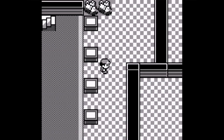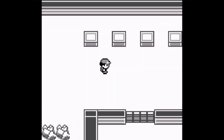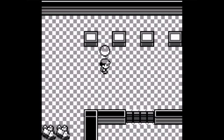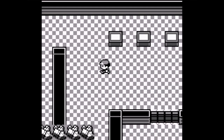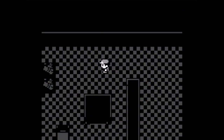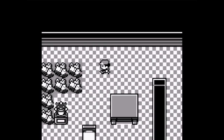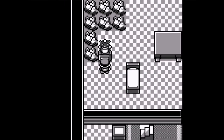There's an item all the way up at the north and a bed over there. Let's get this item first - it's an Escape Rope, thanks. But I don't really need escape ropes since Dragon knows Dig. To the west there's a bed and a statue. Let's see what the statue does.